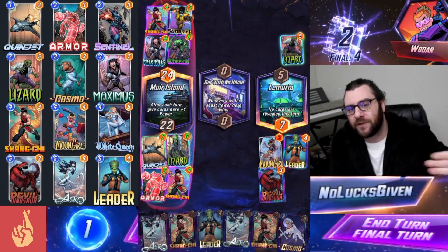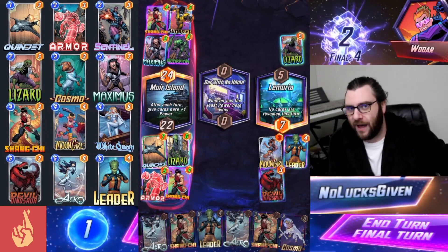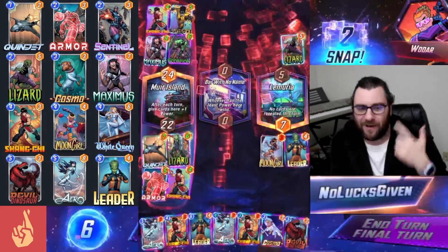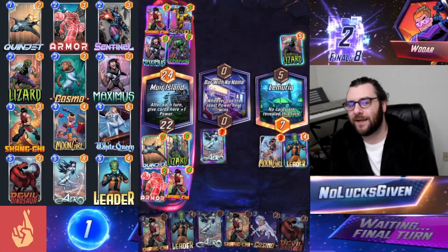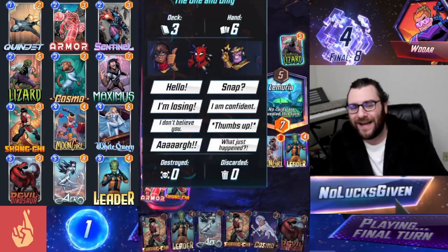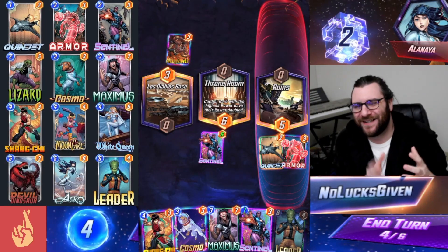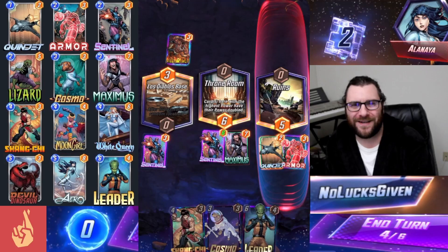That could be strong. The trick is if we just play another Leader, and then my opponent plays two cards into Lemuria, we'll actually lose that location because we'll only copy the first card they played. So I'm thinking Devil Dinosaur, but there is a little bit of a cheekier play. This is a pretty familiar play with Arrow — you Arrow to drag your opponent's final play into the Bar with No Name. Lucky for us, my opponent Scorpion-ed us on turn two, so their Arrow is just a little bit bigger. This is an interesting timing interaction I wanted to talk about.